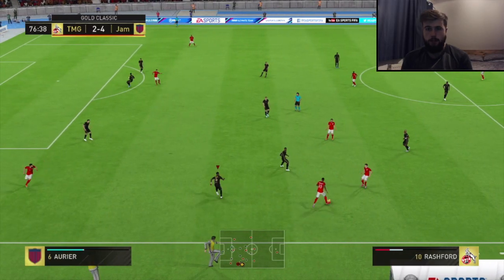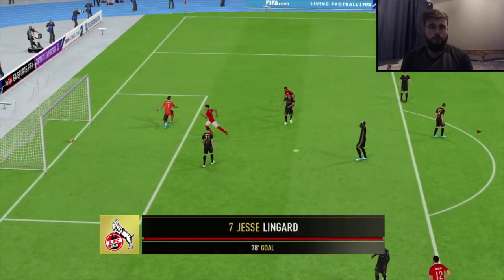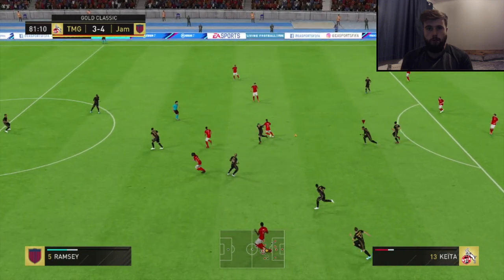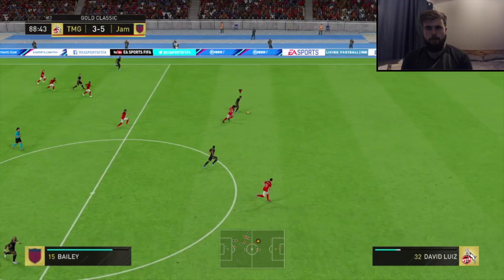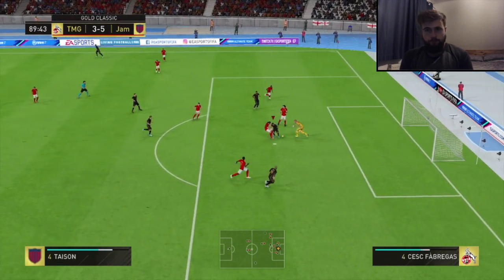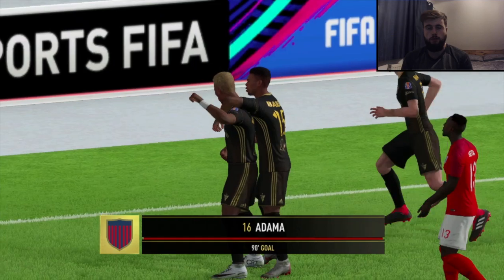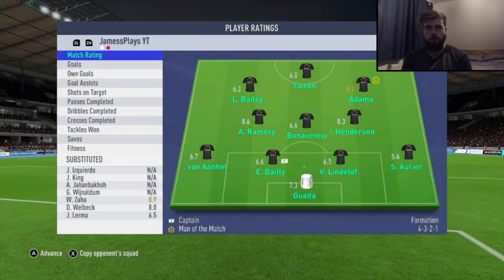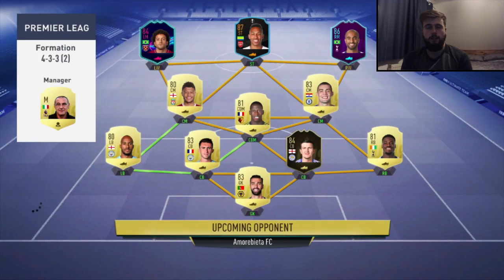Then not long after, Lingard does a nice bit of work and bangs it in from just outside the box — now it's 4-3, this could be dangerous. Luckily, after our subs Bailey and Buenaventura come on, a shot rebounds and nicks off someone for an own goal to make it 5-3. Then right in the 89th minute, from Bailey to Tyson to Adama through lots of little rebounds, he plays it in to make it 6-3. A massive nine-goal game — just crazy.